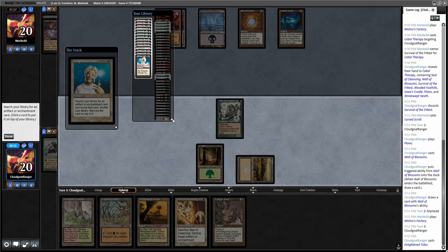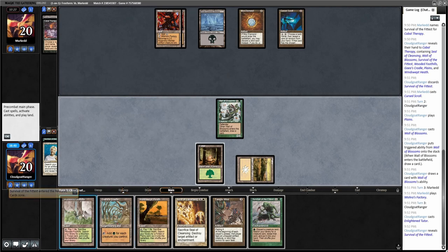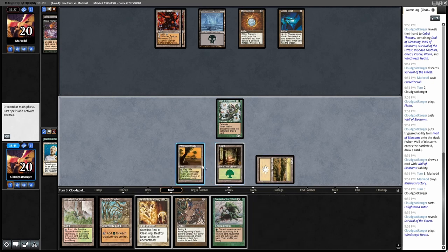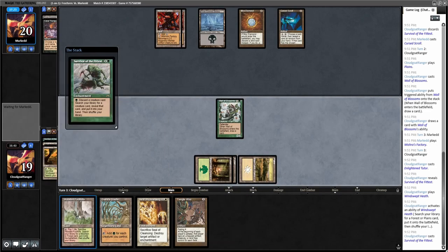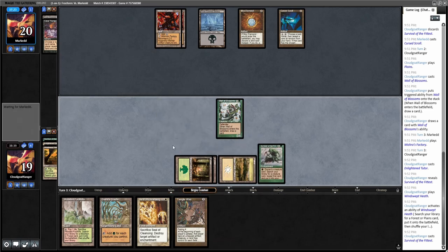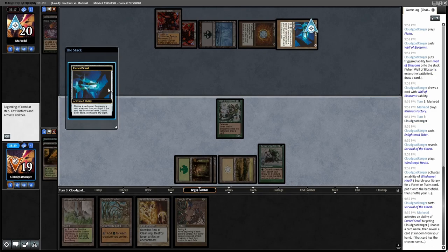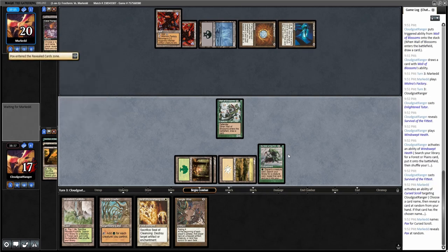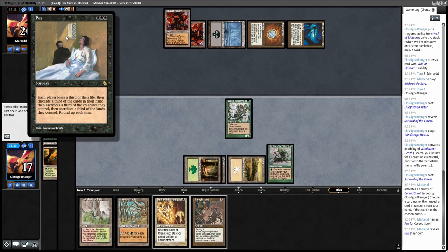I think that's the safest way to get it and play against the mono-black deck — it's unlikely to disrupt it once it's in play. I'll get more green mana for Survival activations and save the other land for red mana. Now I kind of just want to draw creatures. From the first Scroll activation I'll get to figure out what's in his hand. Pox — okay, so that's one to play around. Each player loses a third of their life, discards a third of their cards, and sacrifices a third of their creatures, rounded up.